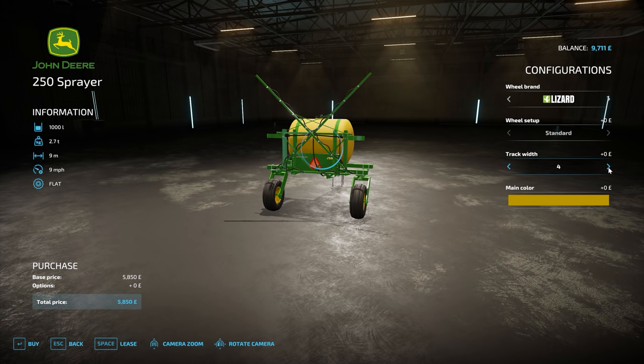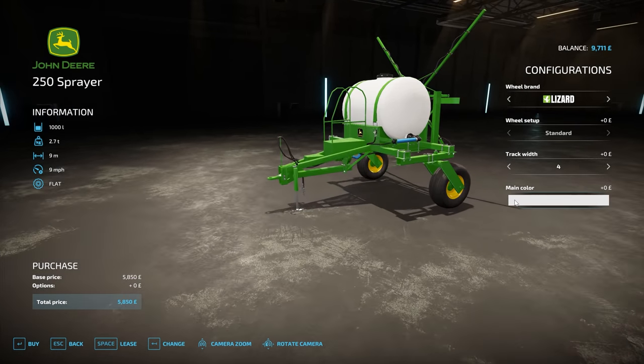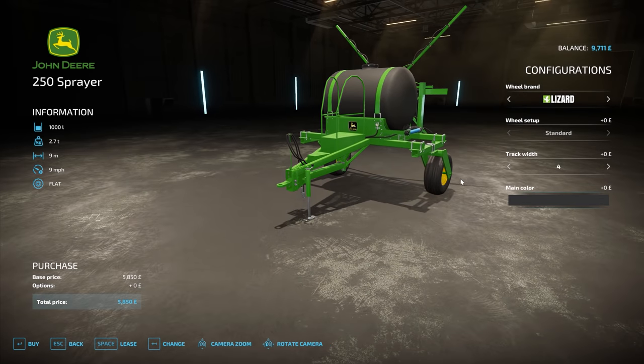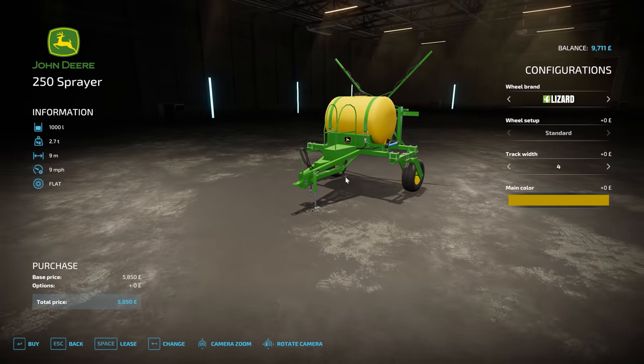Track width — we can change that if we want to. I think I'll probably just put it on the widest so I don't flip it over, because I have a habit of flipping it over. And we don't really have tracks. We'll just go with number four. But we're going to be buying this later. Oh, it's nice that you can actually configure a different colour for the tank. I think I'll probably stick with the yellow — looks pretty good.